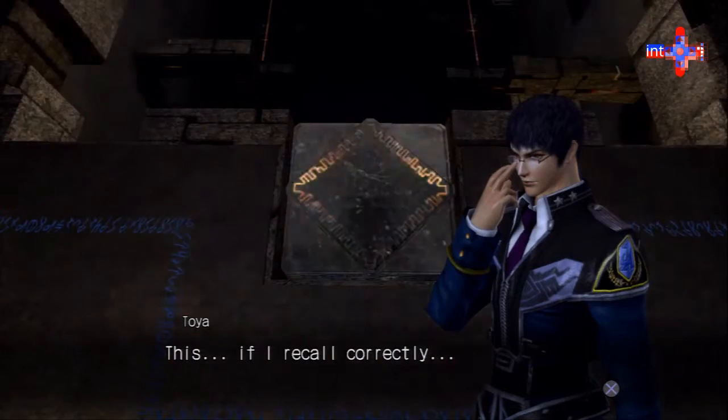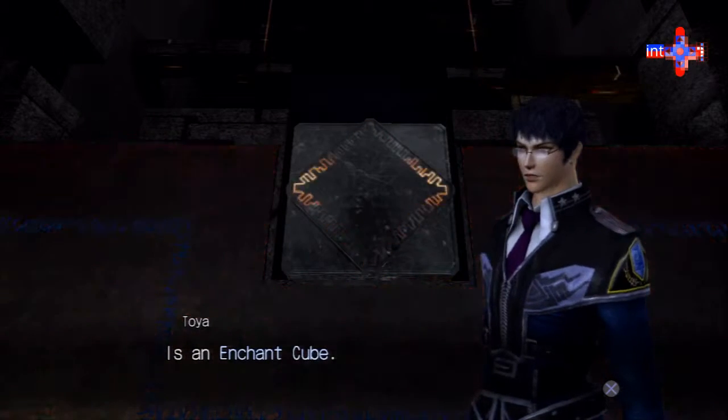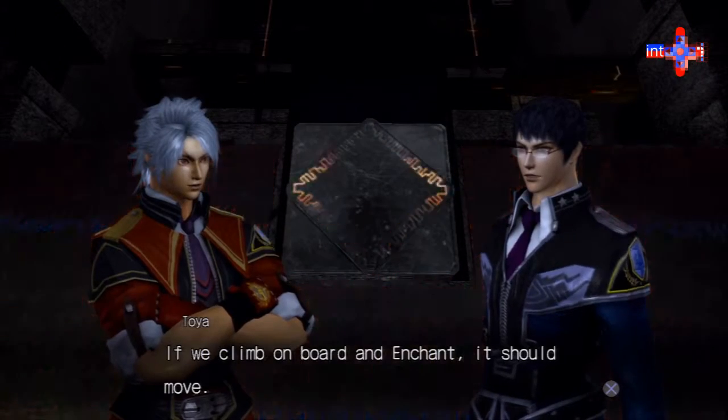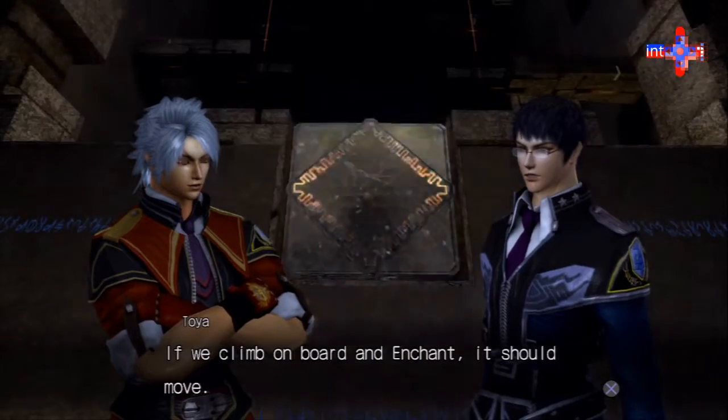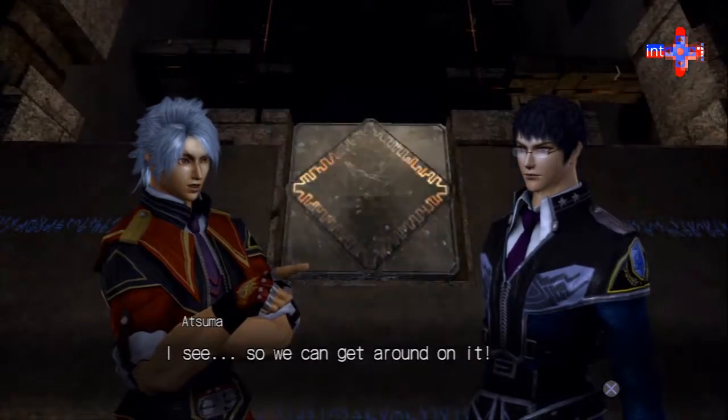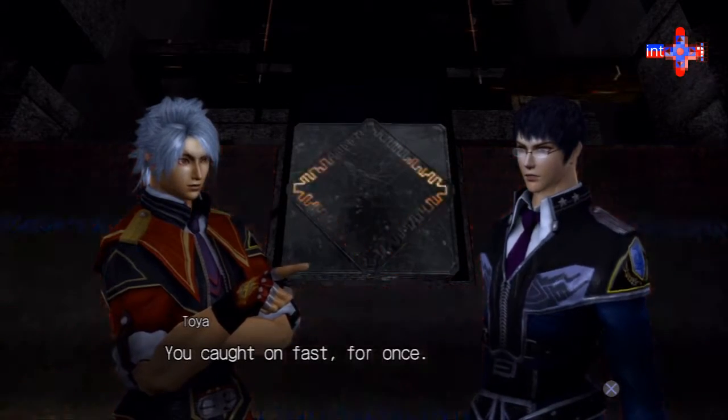Let's get engaged in this. If I recall correctly, this is an enchant cube. What does it do? It enchants cubes. If we climb on board and enchant, it should move. So we can get around on it.